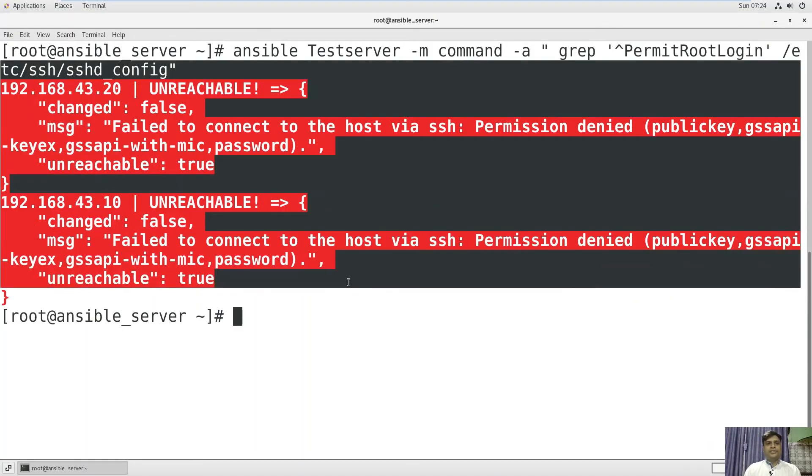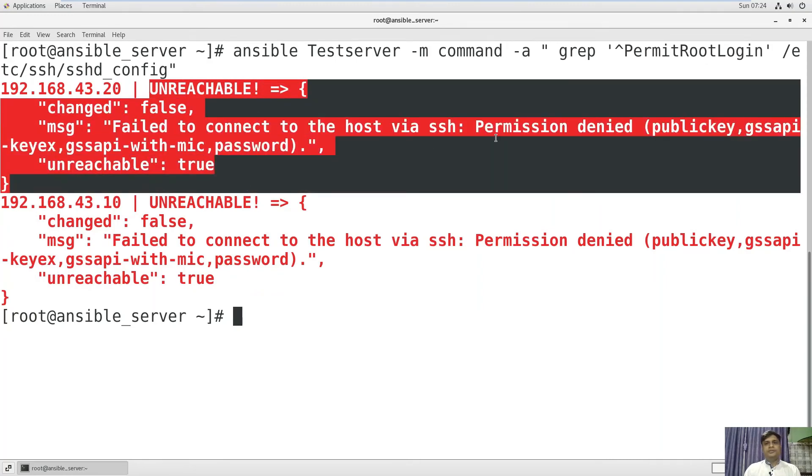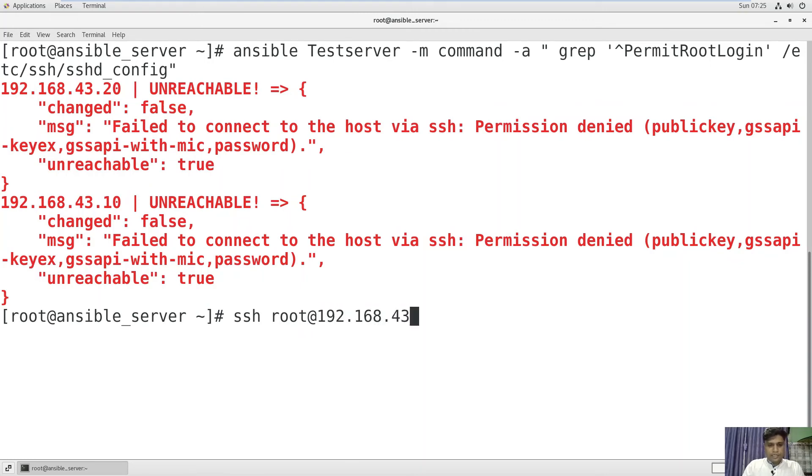Running the command confirms that we have successfully run the task on both host machines. However, we are not able to reach the host servers using Ansible now because SSH permission is denied — because PermitRootLogin has been edited to 'no'. Now no server can access these two host machines using SSH. If you try to SSH as root into the IP address 192.168.43.10, you cannot log into the server.